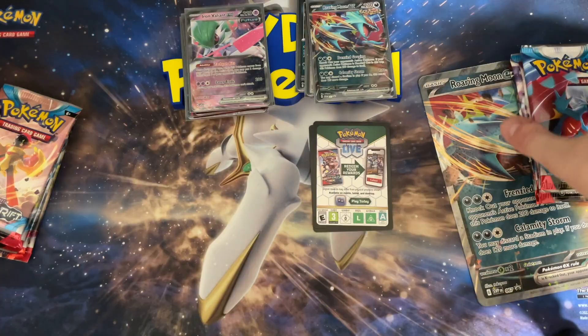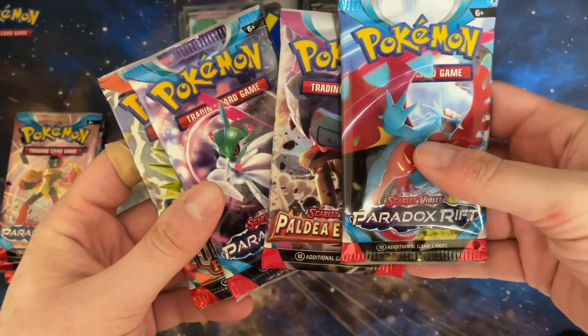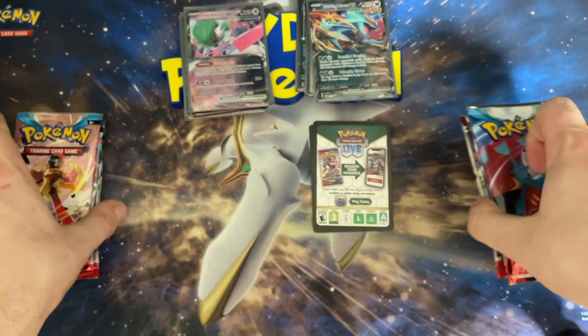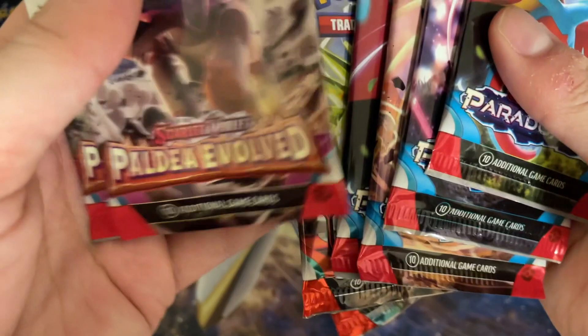All pretty good cards competitively out of both of these, which is really why both boxes have a right to exist and something worth talking about. For packs, you get two Paradox Rift, one Paldea Evolved, and one Obsidian Flames. I'll just mesh the packs from both boxes together since they're similar — even though I am a bit biased toward the one that didn't cut me. Let's get into it.